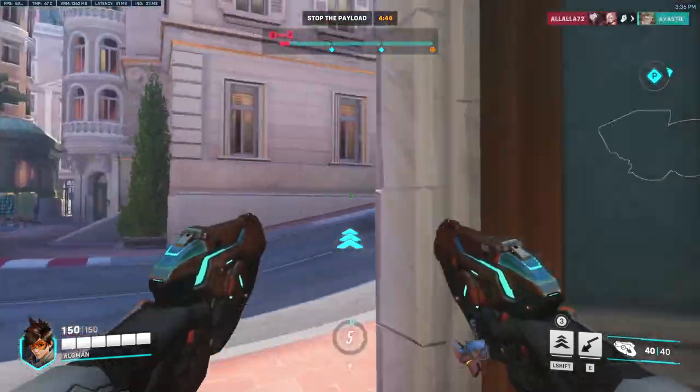Managing to stay in that backline and being annoying benefits you and your team far more than dying and having to reposition repeatedly. That said, it doesn't mean all you do is chill in the enemy's backline — you can engage in teamfights and push up with your team. Just don't be in the front line of fire; play the sides of your team instead of the middle.